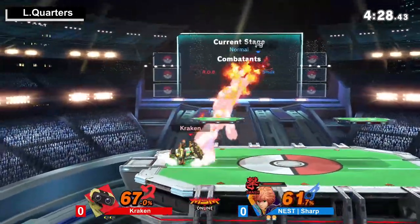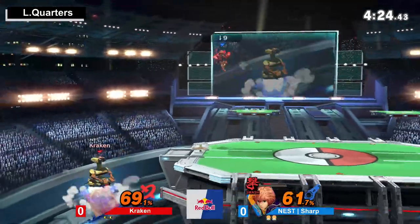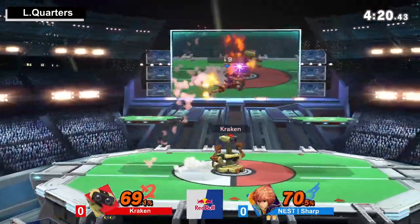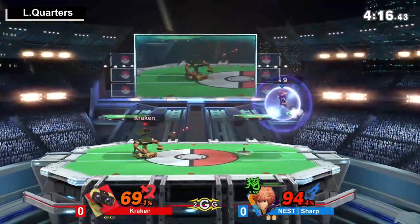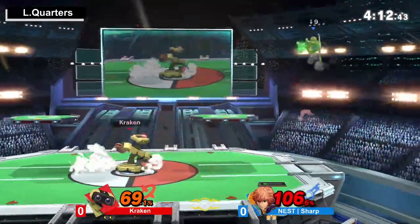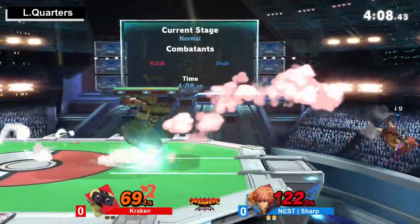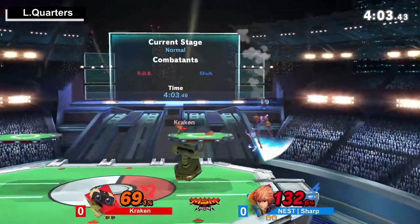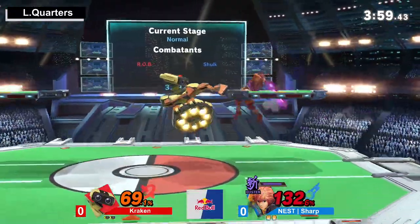Sharp is doing a really good job avoiding getting edgeguarded heavily by Rob. He's got to watch the nairs too. I saw that Shulk's Vision can actually kill really early now — it got buffed. It was out of nowhere. Like the up smash, both of them got buffed. People are just kind of like, why did Shulk get buffed?